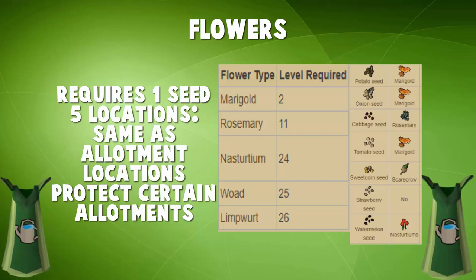Let's move on to flowers. Flowers require one seed to plant, and they're in the same locations as your normal allotment patches, excluding the Harmony Isle patch. Flowers are unique in that they can actually protect allotments for you. Some of them are also rather expensive — your marigolds and limpwort roots are actually relatively expensive, so if you're trying to plant for profit those would be what you want. But the main purpose of flowers is to grow them to protect your crops, and most importantly the Nasturtium protects your watermelons, which is the highest allotment you can use. There's no way to protect flower patches themselves — just use super compost and hope they grow.